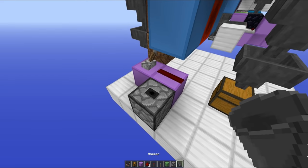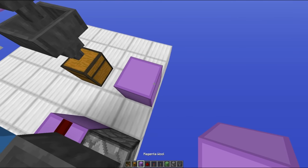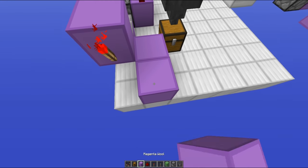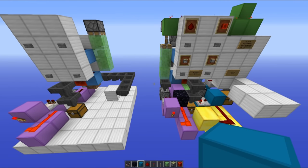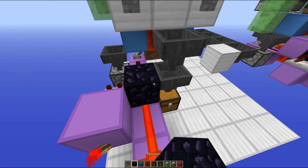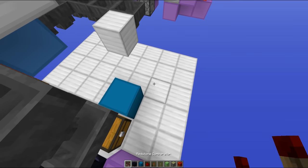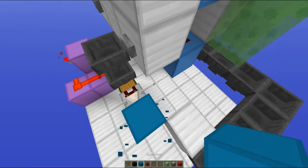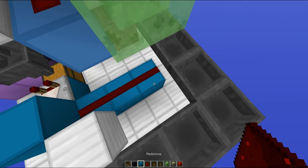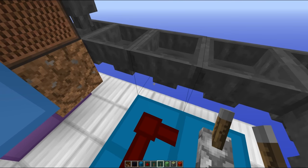Now you want to place a dropper facing upwards with a hopper running down into that one, then place any old item inside that dropper. Then skip a block, place a block right here, a comparator running straight out into this block, with a redstone torch on the side of it, two blocks, and redstone dust on top of both of those. Then place an immovable object next to this hopper so this redstone runs straight into that hopper. Then place a block right here, a comparator running out of that one going into a block, then one, two, three blocks out like this with redstone on top of all of those, and place a block out here with a lever — again just to redirect that redstone current so that it doesn't power this hopper.